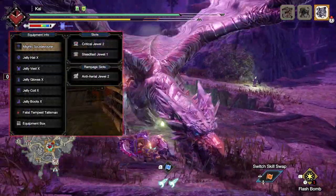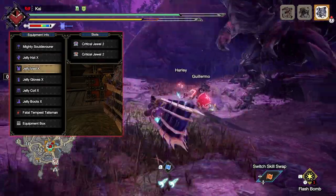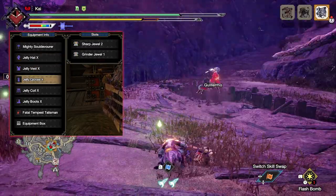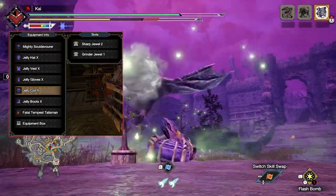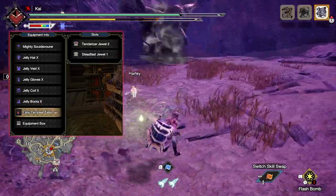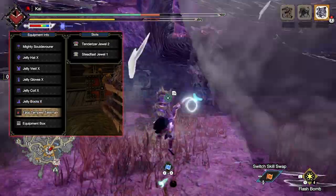Now let's move on to the decorations. You've got a few to play around with, so first of all I'll go for Critical Jaws to max out Crit Boost, Steadfast Jaws to max out Stun Resistance, Jumping Jaws to put some points in Evade Extender, Grinder Jaws to max out Speed Sharpening, Sharp Jaws to max out Protective Polish, and then finally a Tenderizer Jaws to max out Weakness Exploit.